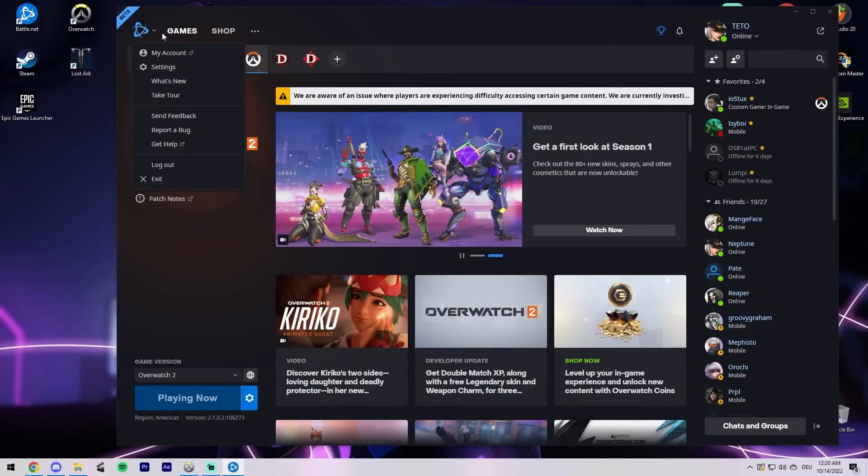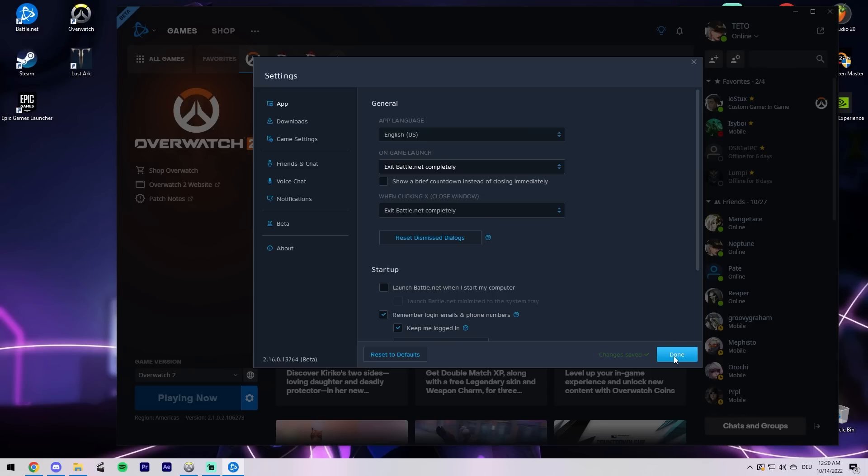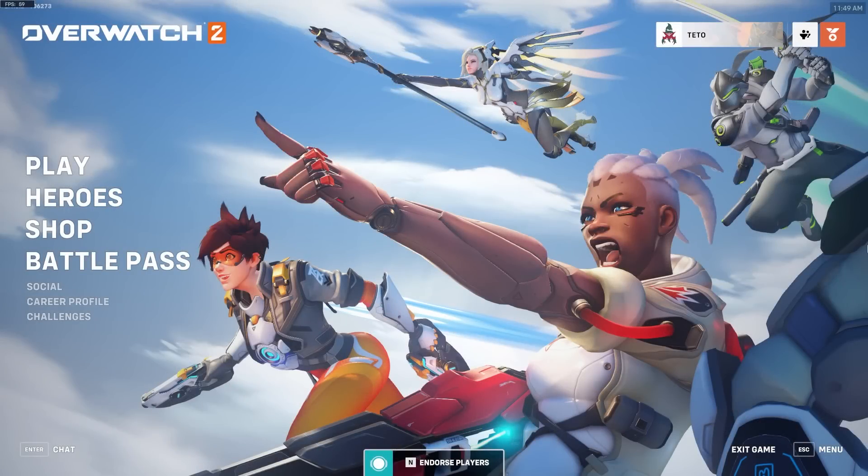Battle.net. Head into your Battle.net settings and set it to close itself once Overwatch 2 is launched. This way Battle.net won't keep running in the background and you can save on system resources.